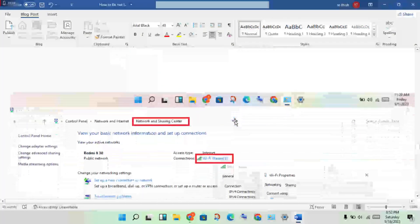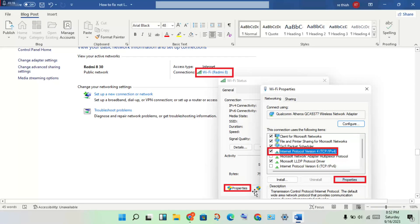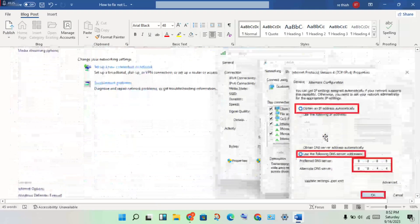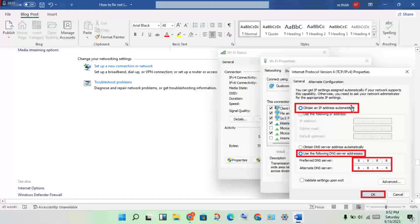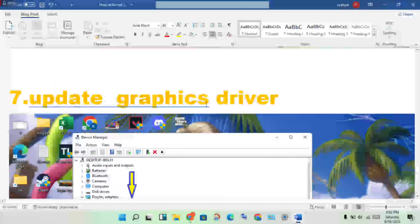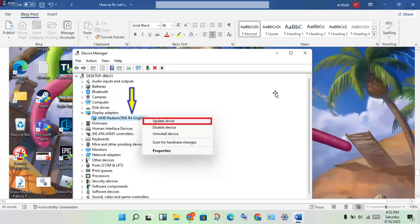Then change the DNS server. Open the Control Panel, click Network and Internet, then Network and Sharing Center. Click Wi-Fi, go to Properties, click Internet Protocol Version 4, then Properties. Select the option to change the DNS server and click OK.